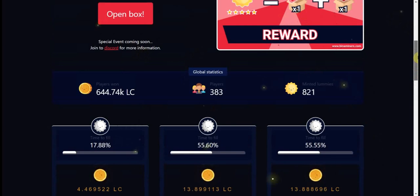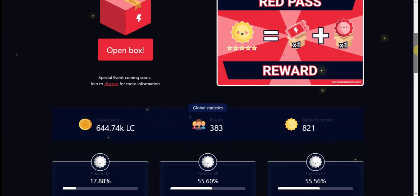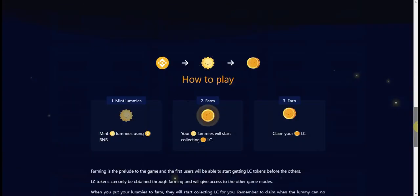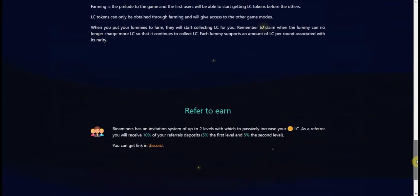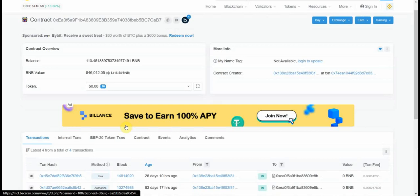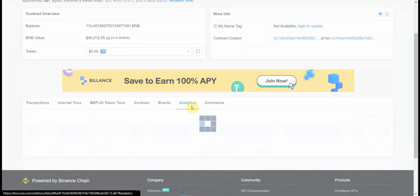So this project is Bina Miners, where you are actually farming LC that you swap into BNB, so all your rewards come in BNB. What I really like about this game is that everything is open source, so you can check all the contracts — you have the BNB pool contract and the LC pool contract.